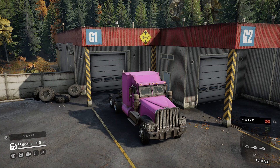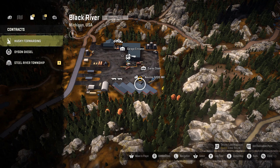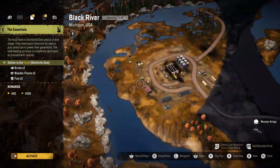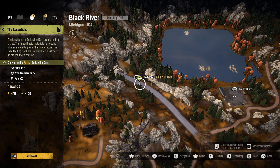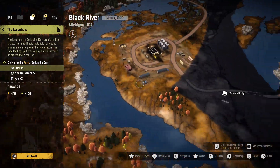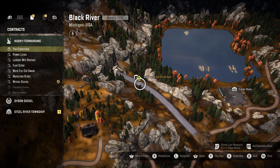Hello everybody, welcome back to the channel. I know it's been a couple days but we are back, and we're going to go find us a job to do. We're going over to contracts to look through here. We got the Essentials, which looks like it wants us to deliver a bunch of stuff to the farm in Smithville Dam. I don't know if we're quite ready for that since we haven't even been over there to see what the roads look like or where the farm is.